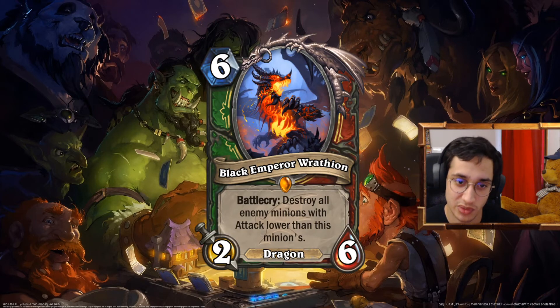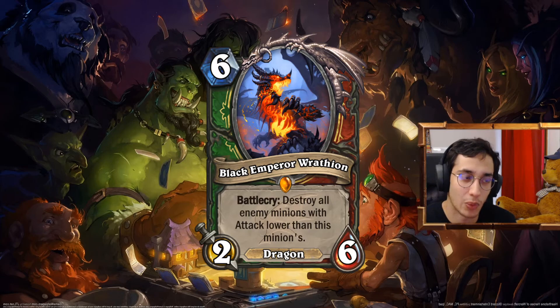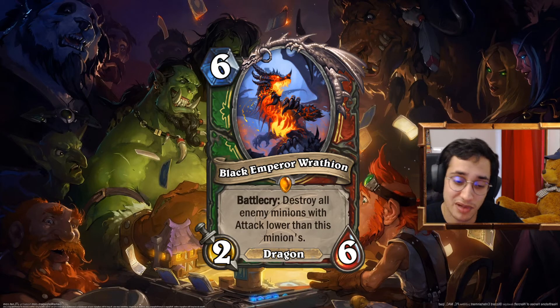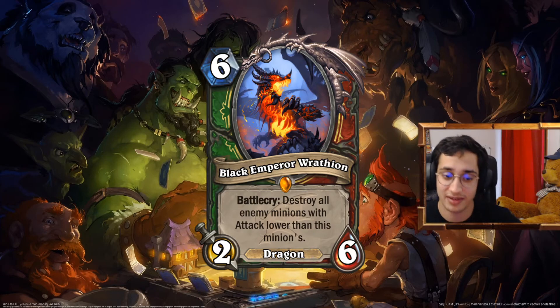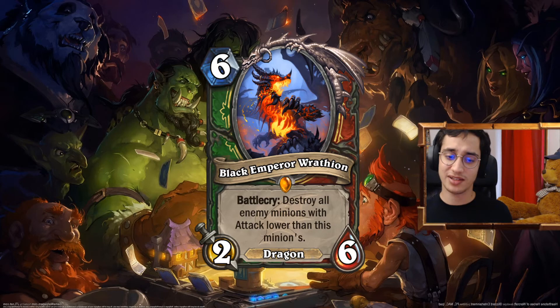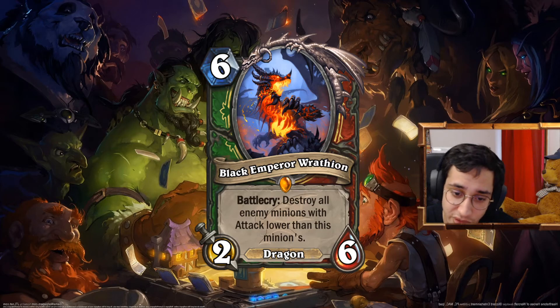6 mana Legendary for dual class Hunter and Warrior. 6 mana 2-6 Dragon. Battlecry: destroy all enemy minions with attack lower than this minion's attack. Basically it's like the Mossy Horror, but you can buff it in Hunter and Warrior. By buffing it, you make the effect target many more minions. Maybe it's too strong or undercosted, or the stats are too high for 6 mana. But if you play a dragon and a 6 mana card, you can at least have a good effect. It's reminiscent of Samuro, so that's good. A dragon would have been nice if you have something else for that.